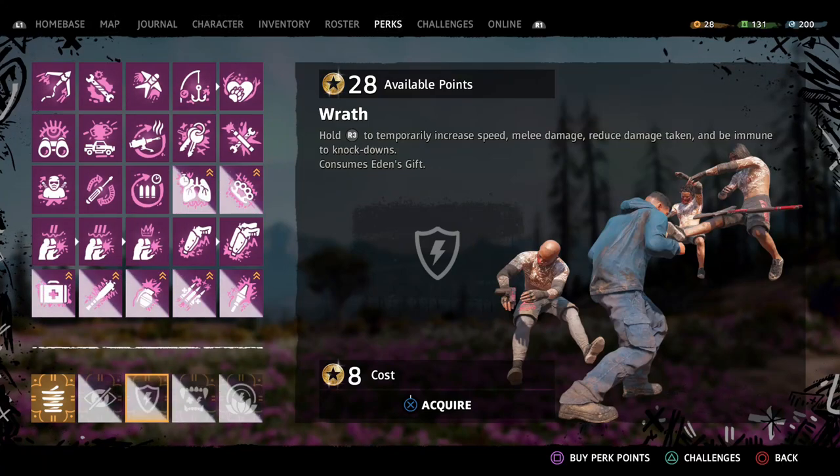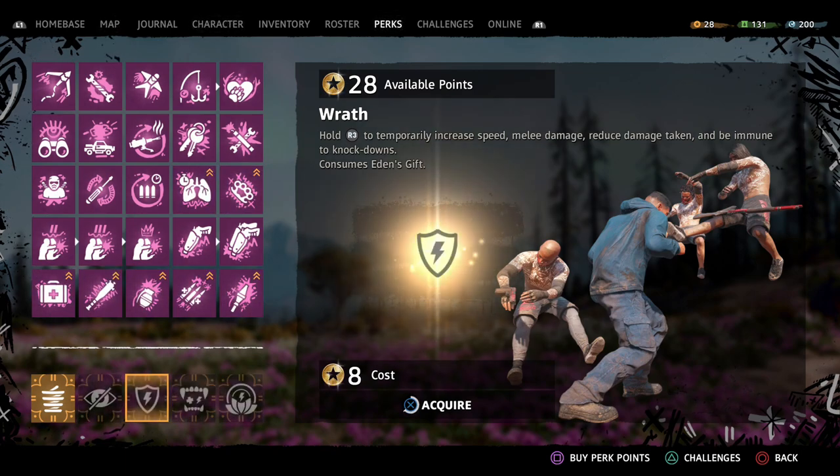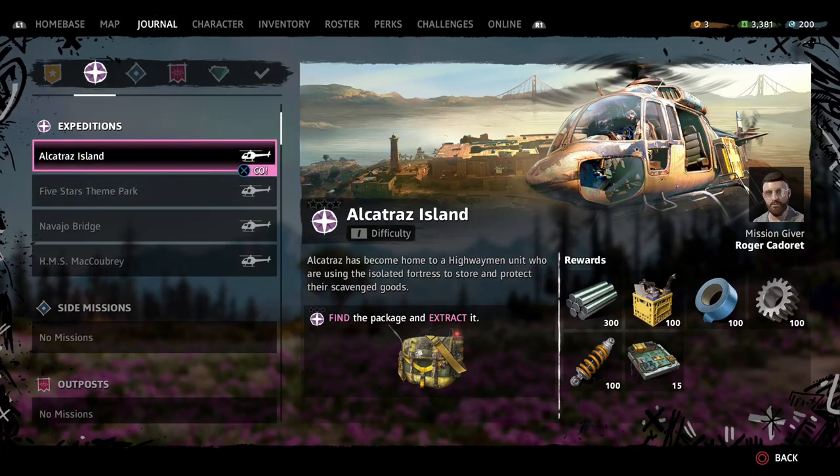Welcome to Far Cry New Dawn, it's Abyss, and in this video today I'm going to show you how to unlock the trophy/achievement called Anger Management. In order to unlock it, you need to eliminate 10 enemies within a single activation of Wrath.